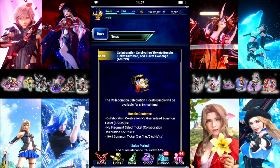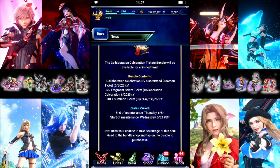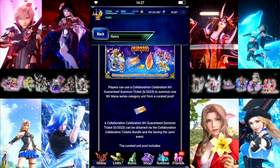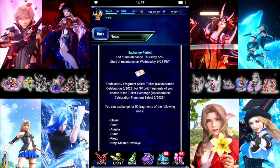They're doing the same thing as the last collab — there's going to be a free collab-only Neo Vision ticket from the event. There's also a bundle where you can buy one. You get one guaranteed collab Neo Vision, a ticket to select Fragments, and then a 10+1 ticket. The banner itself looks like all old units, so the two new units are not included in this pool, and it's the same for the Fragments.